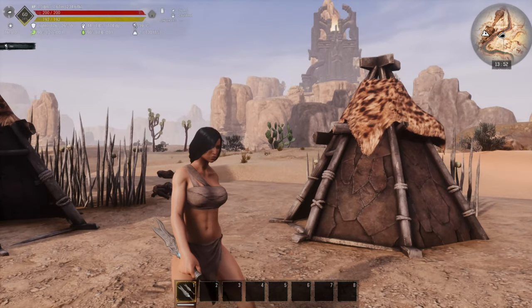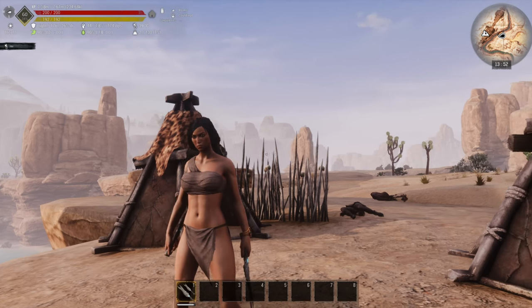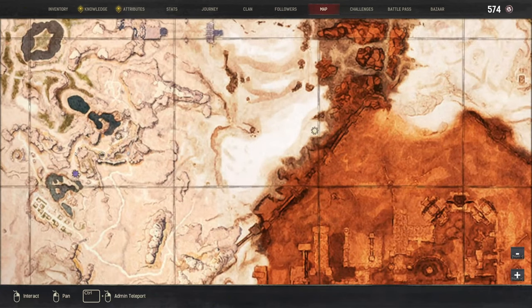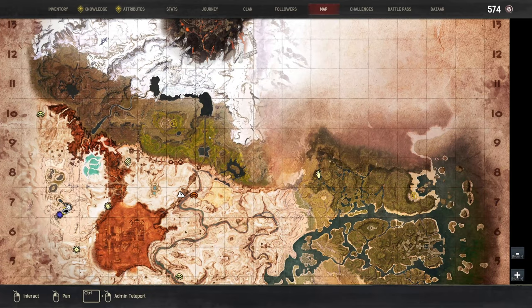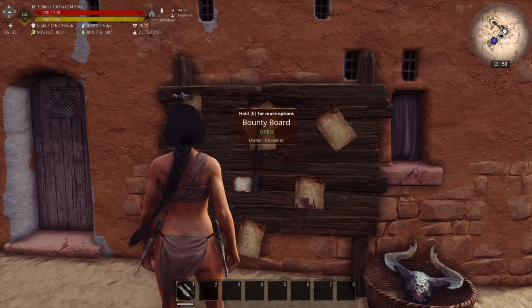Obviously I was in cheat admin mode when I did that — it was just to give you an example of how to use the outposts. Now in a couple of places on the map you will see bounty boards: there's one over here in Sepamaru and there's another one just outside of Azgarth. They look a little bit like this — and this is where you can pick up your bounties.